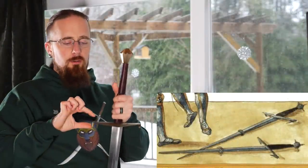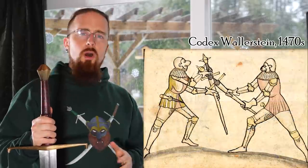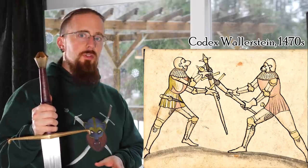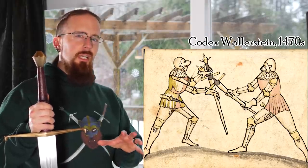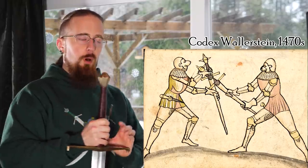Meyer also compiled an earlier treatise from the 1470s, and that looks like a fairly standard longsword aside from three spikes on the pommel. So what's up with all of these? So far I was under the impression that nothing has been found — as in physical finds from the time — that look anything like this, but then I kept digging and actually found something interesting.